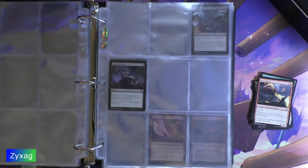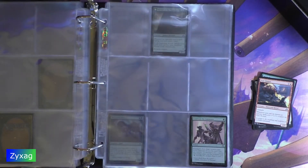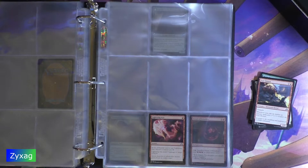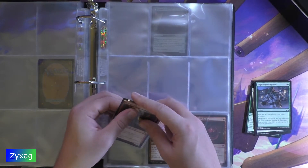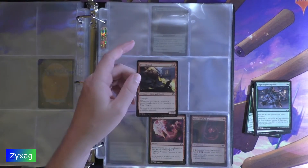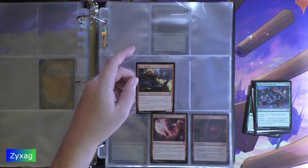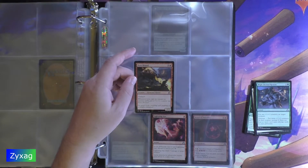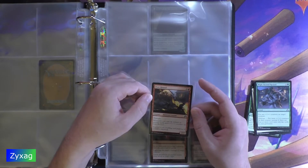Pyre Hound — 4 mana, Creature, Elemental Hound, 2/3. Trample. Whenever you cast an instant or sorcery spell, put a +1/+1 counter on Pyre Hound. "Its growl is the crackling and popping of wildfire untamed." Alright, it's also huge.